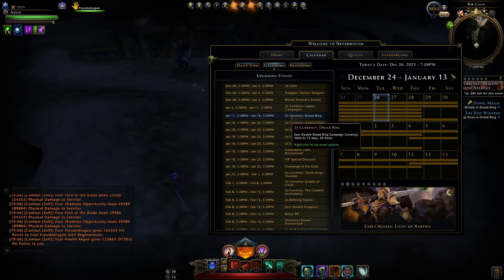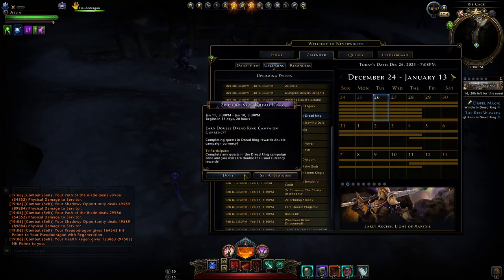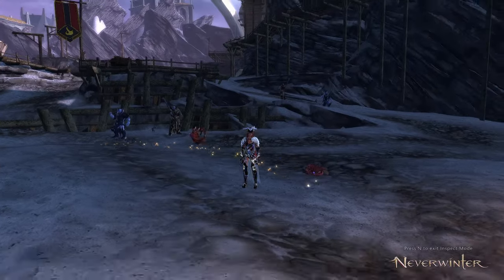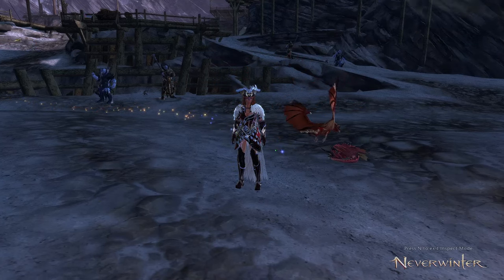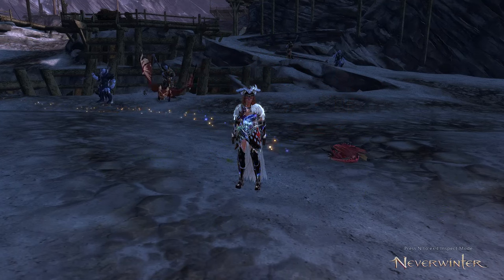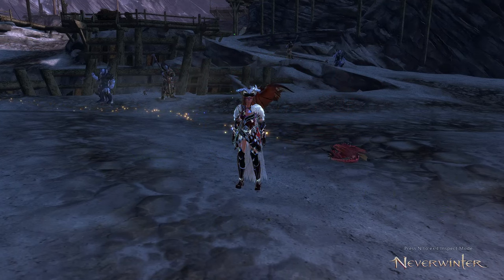Wait for times two currency within Dread Ring and then go farm those scripts to buy your keys. Check your calendar — January the 11th you'll be able to get double the currency again. Make sure if you weren't aware of this that you are doing that. It is well worth it at least to get your own enchanting stones, if not to sell some to other people for profits.